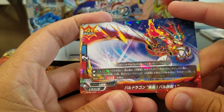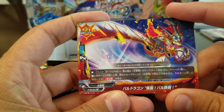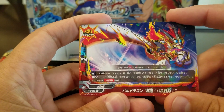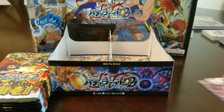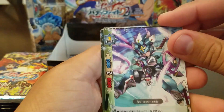Oh, new Ball Impact! What does this one do? Pay two gauge and put a Sun Dragon from your field into the drop zone. When this card attacks, if you have five or more Sun Dragons in your drop zone, this card gets double attack. So he works with that other discarding deck too — just give him double attack. I really like this card.